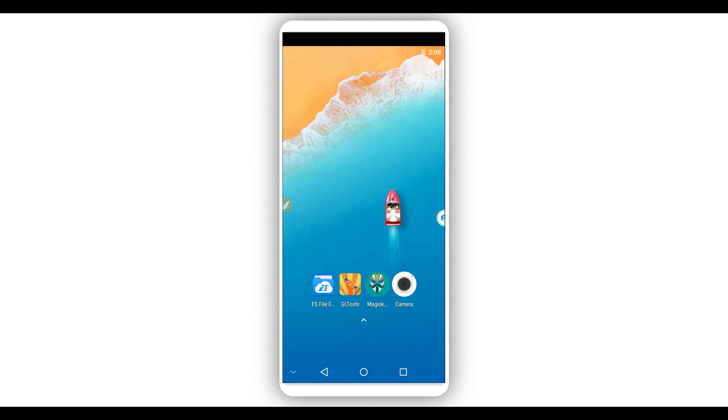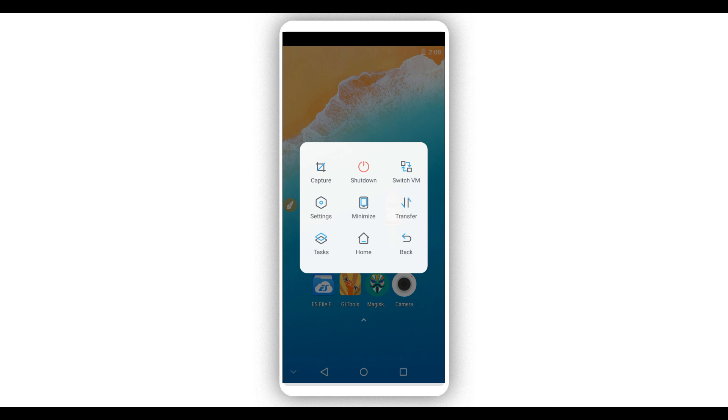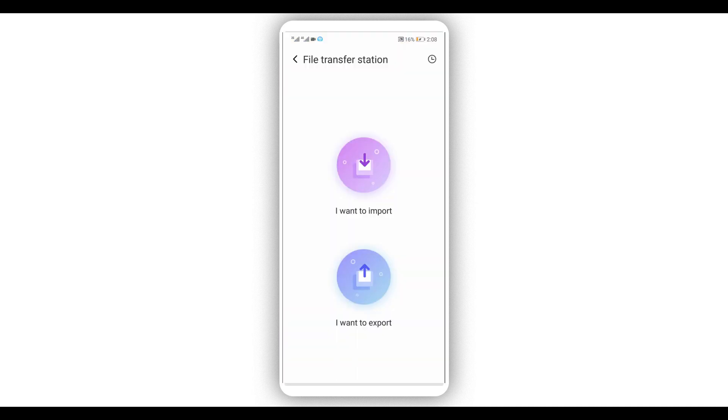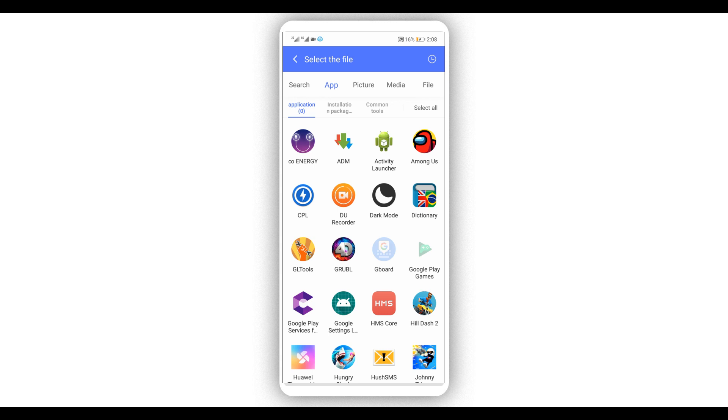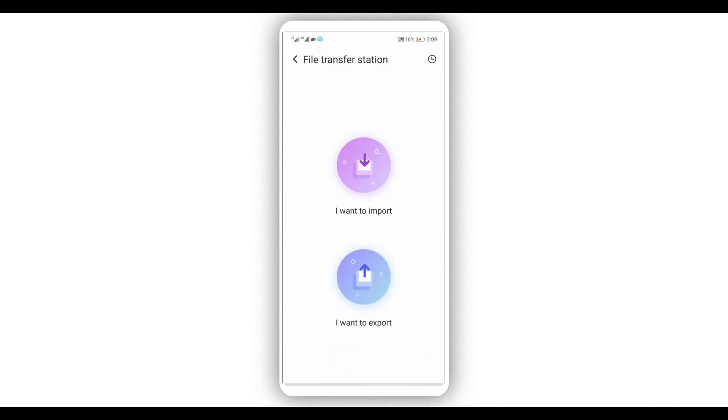If you want to install some applications on this system, click on the Vimus Pro icon. By doing that it will show up a window — click on 'Transfer.' You'll be able to download files and transfer applications to the Vimus Pro emulator. These are all the applications available — select the one you want to install, click on it, and the application will be installed on the system.